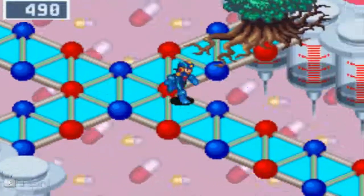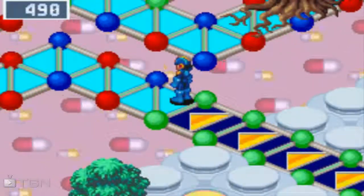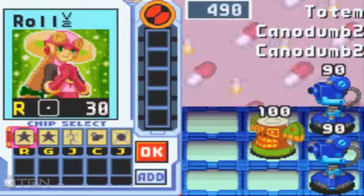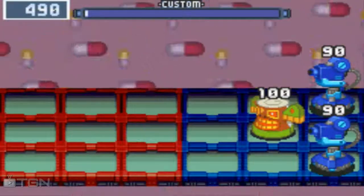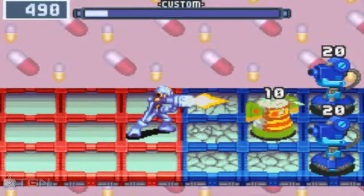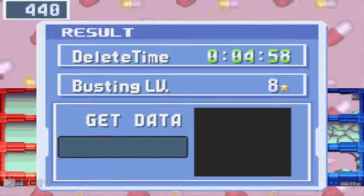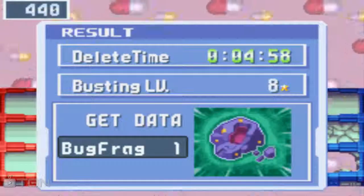Definitely could've gone better. What's down here? Not a whole lot. That loop was really important. So we have a Gutsman V2 chip here, which means we can reduce these guys down pretty low. With all three of these guys I can just shoot them until they die. Except then I got shot - or did I? I think I actually killed him before he shot me. Cool!